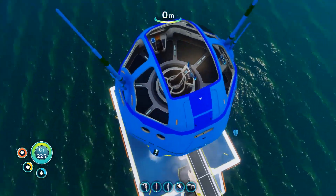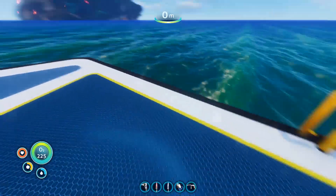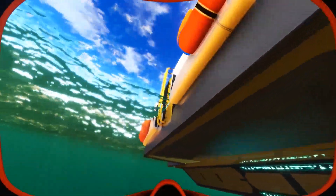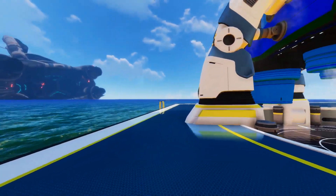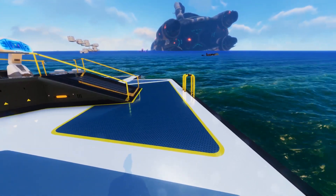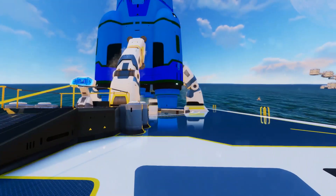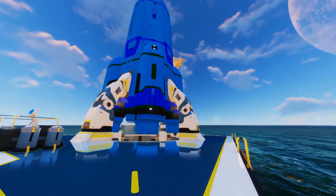I wonder how this is gonna work when I fly out. Planet, I'm gonna miss you — what the hell? Okay, land in the water, land in the water. That was unexpected. So we've done a lot here on planet 4546B. We've beaten the Kharaa, we found out a ton about this planet, and we managed to save it somewhat. What the hell's happening to my rocket?